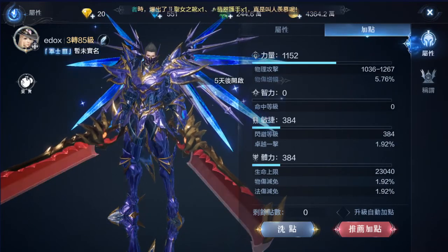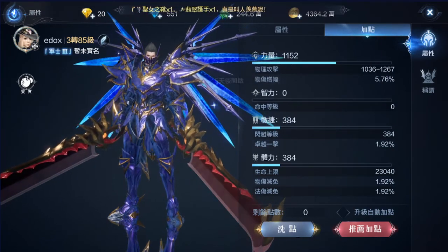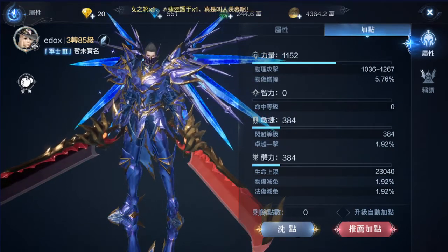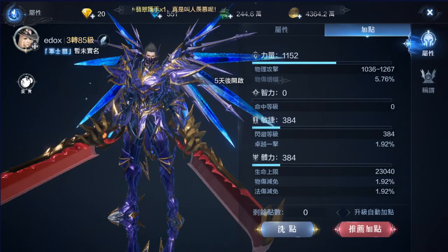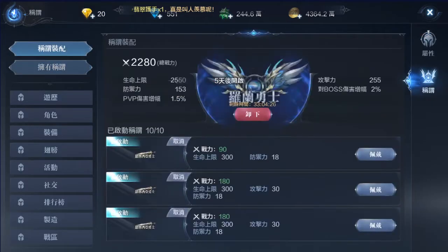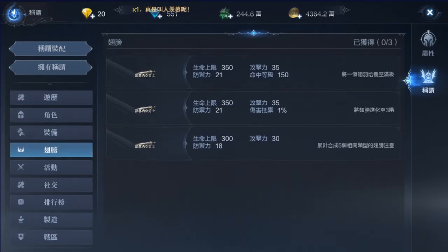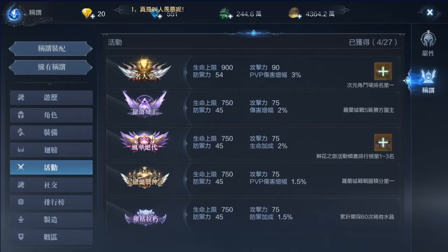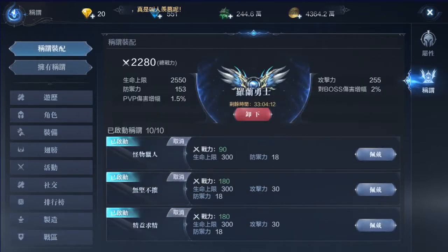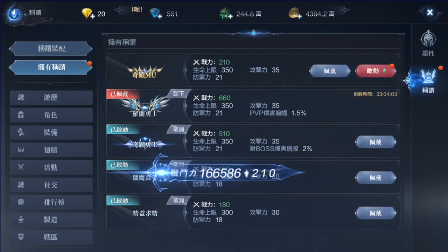Fruits — this is where you upload your fruits, similar to MU Origin 2. Then you have your Titles. You can have up to 10 titles at one time, and you're able to toggle them on or off.